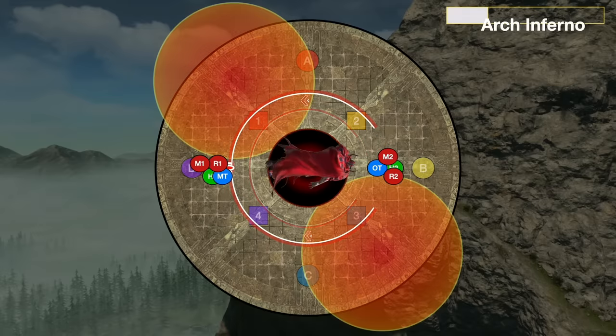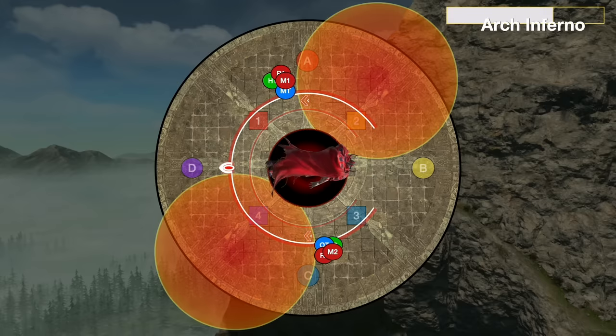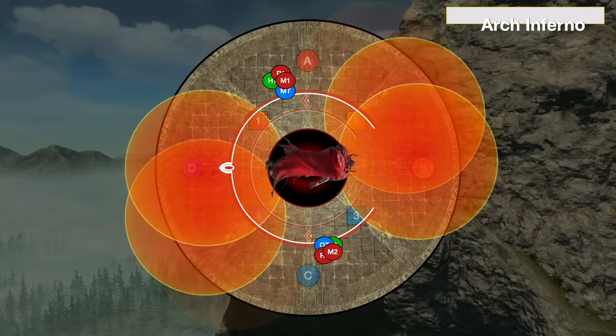This cleaves and hits lightly, so mitigate it and make sure you're not stood on top of anybody squishy. Afterwards, your main tank can join the group, ready for Arch Inferno. Just like in normal mode, the middle of the arena is going to be unsafe, and you're going to get a circular pattern of big AoEs that are on the ground and well telegraphed. These AoEs are either going to start at 1-3 or at 2-4.